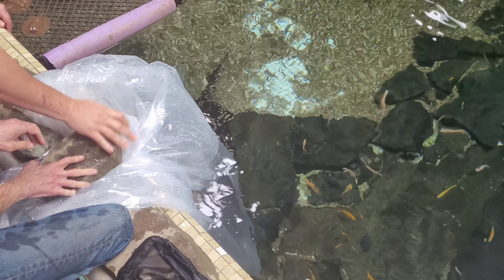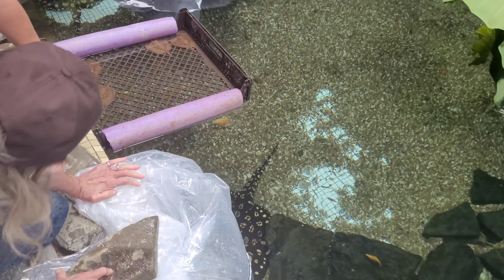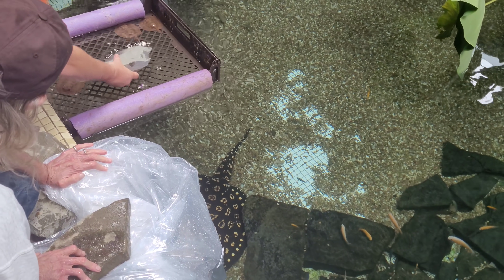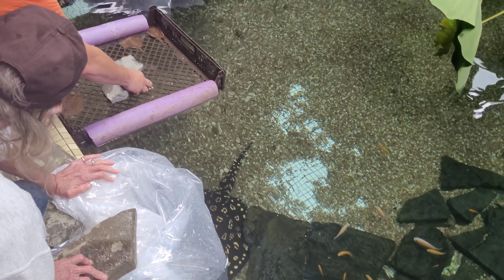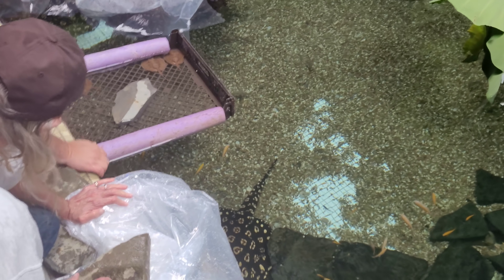Ken, take another rock and put it in the middle of that tray so they're underwater a little more. That foam is really keeping them up high. Right in the middle — don't touch the babies. You've got to be centered. Now that will hold them under about two and a half inches.